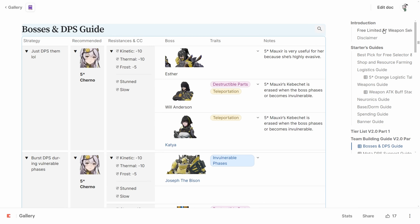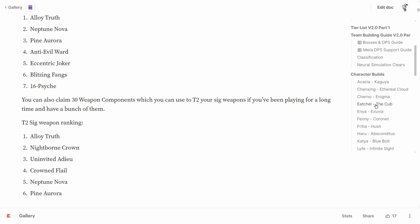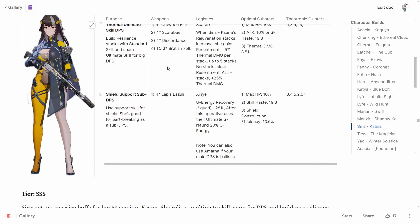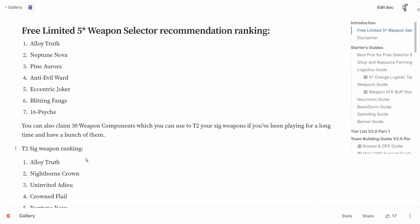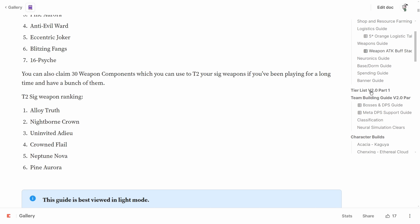Then we have Crown Flail for Ceres Asana, who's incredible and super strong as an ult nuker. This weapon gives a pretty big buff to her damage, so if you already own both of them, this is a good weapon to tier up to T2. After that, Neptune Nova for Katya — if you already have all the above weapons at T2, this is probably the next best DPS weapon option.